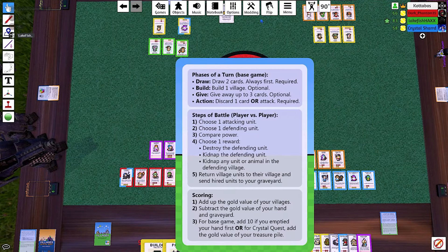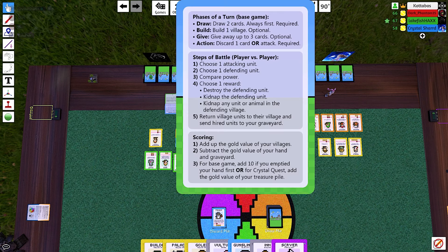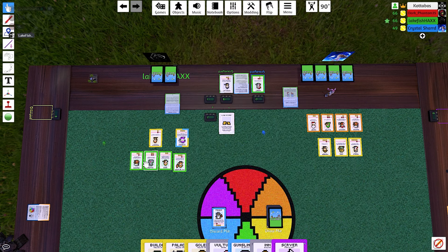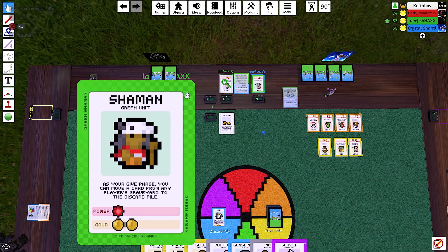If I have multiple villages, I can add people to any of them, but I can only choose one per turn — yeah, one that you can do per turn. That's a shame. And I'm adding to my green village — a shaman! That's an interesting card, though weird because that seems more like something that would be beneficial to them.